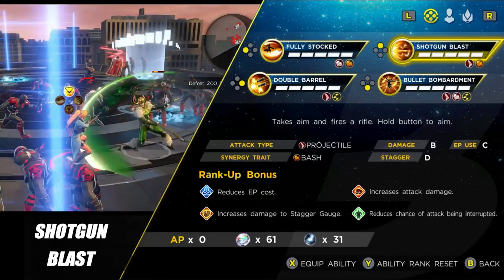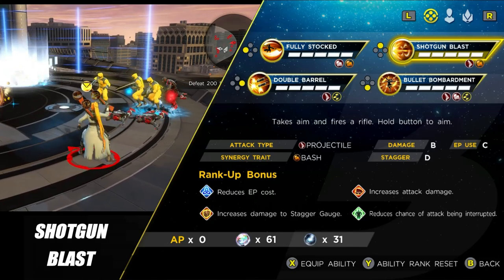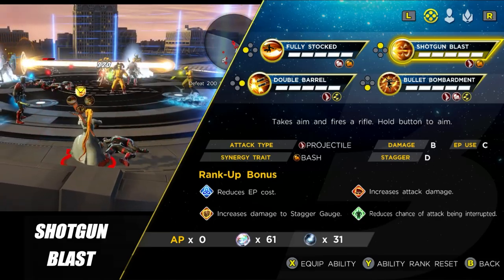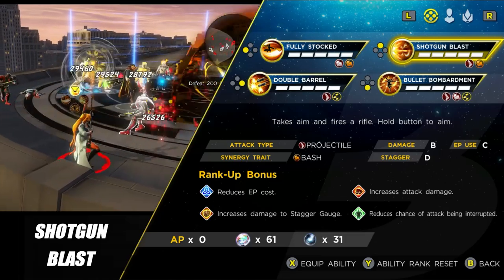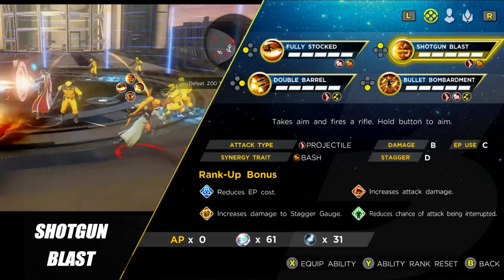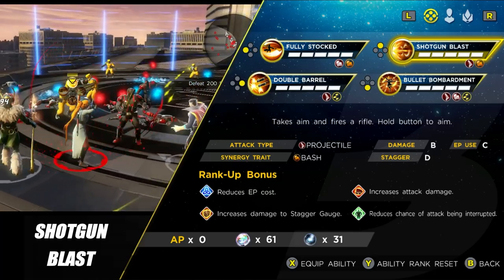The next ability is Shotgun Blast, and it's pretty awesome. You can charge it down for roughly 25% more damage and greater projectile range, or just tap the button. Notably, unlike many range characters, Elsa's projectiles actually pierce, meaning you can hit multiple enemies in a line. Charged, this is hitting for around 25,000 damage, it has a slight AoE, and pierces all the way through enemies — so it can deal considerable damage to minions, elites, and bosses alike.